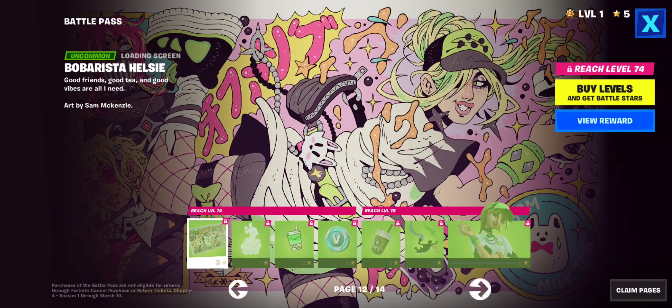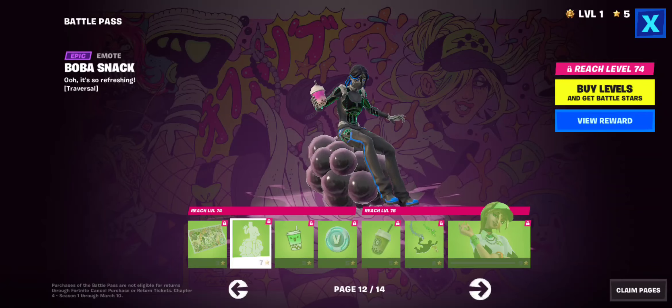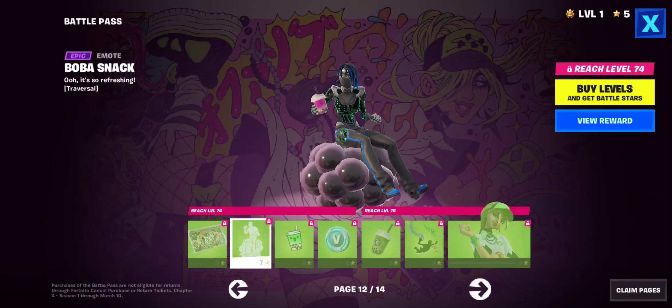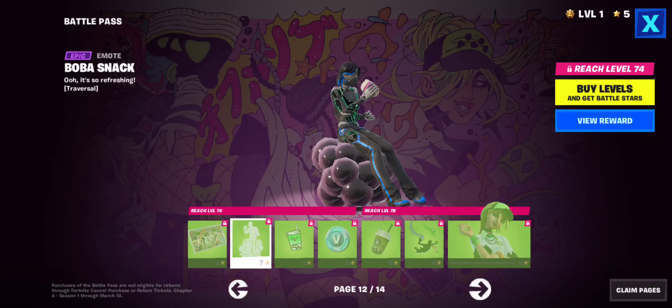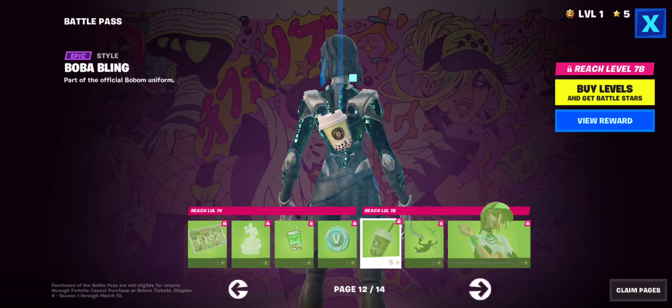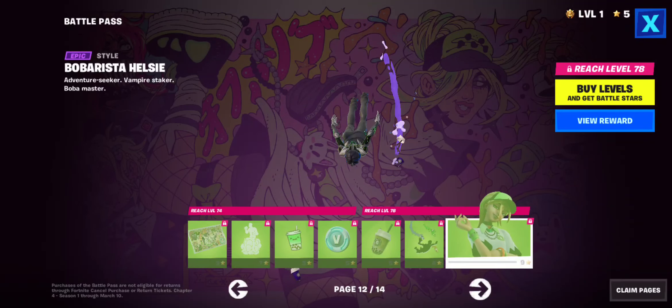Number Six? Huh. Don't know. That's a crazy loading screen. Bulba — I'm sorry. Gross. It's traversal — ew. Nothing like riding boba. That's disgusting. Ew, and that's a different color — aw, this is gross. Is that boba? Yes, it's boba. This is weird. What is this Battle Pass?